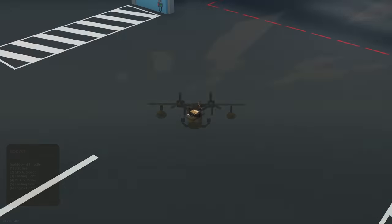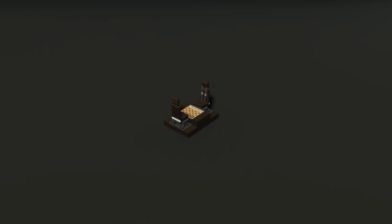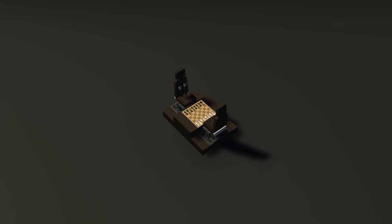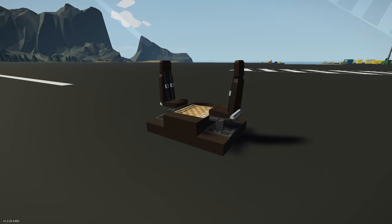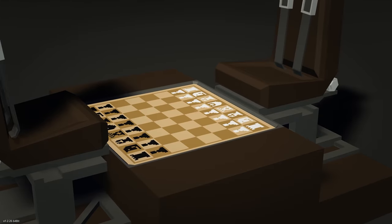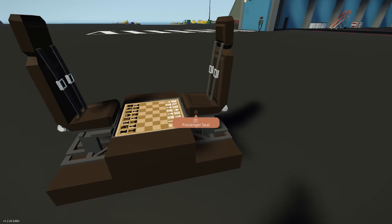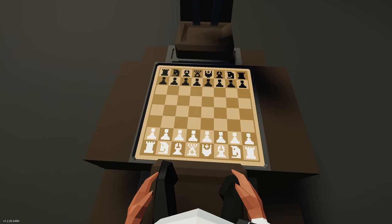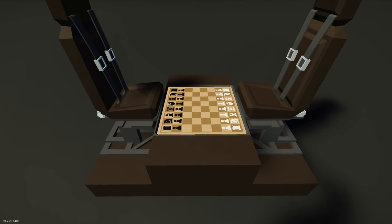Moving on to the next creation, we have the Chess 3x3 Lua. This is a chess game inside Stormworks, created using Lua and displayed on a 3x3 screen. The creator is using a Lua block to render the game using the touch functionality of the screen. It works on a 3x3 screen or larger according to the creator.